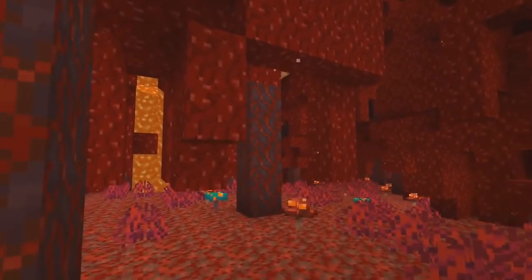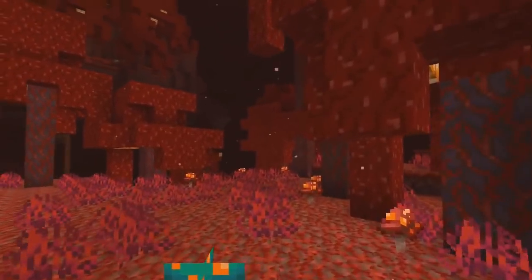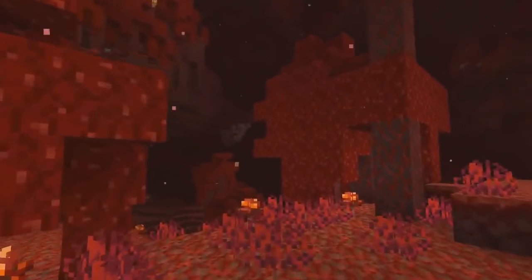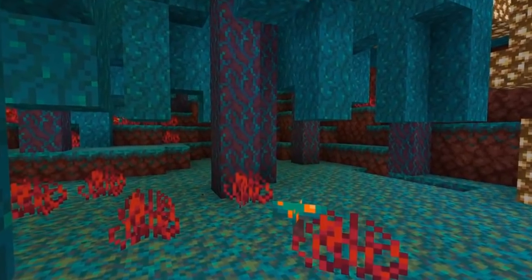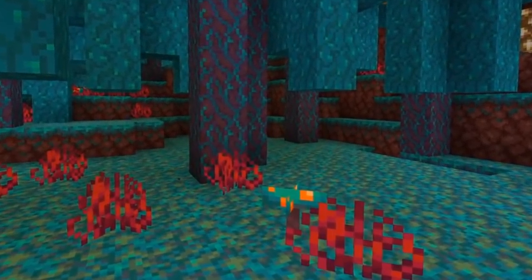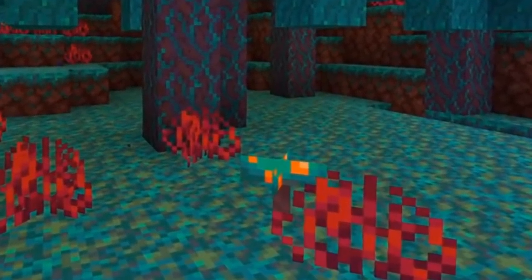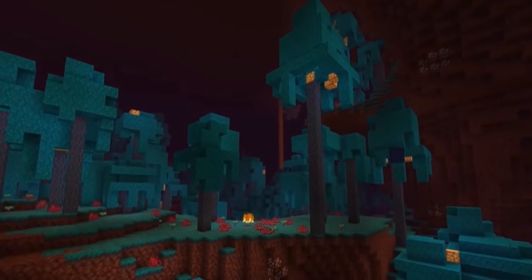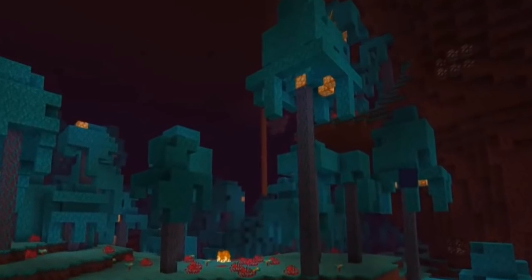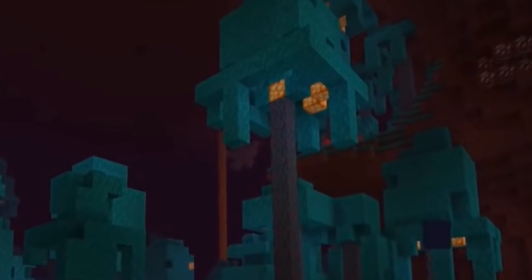Nether grass comes in two different colors — red and blue — spawning in their respective biomes. If you look closely at both biomes you will also notice new types of mushrooms being added in 1.16, though not much information has been given on them. In the Nether Wart Forest Blue biome there also appears to be a new light source block, looking somewhat similar to glowstone.